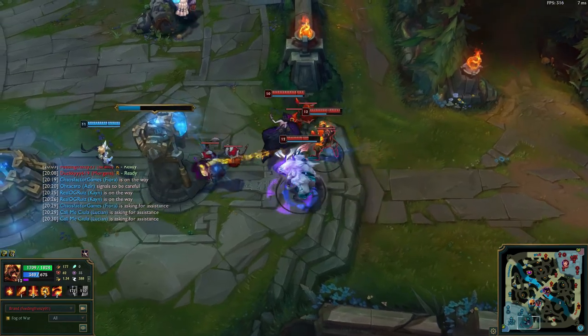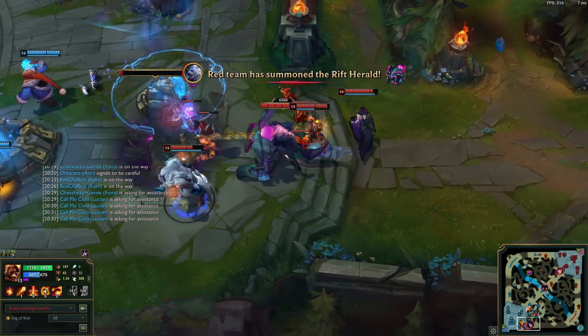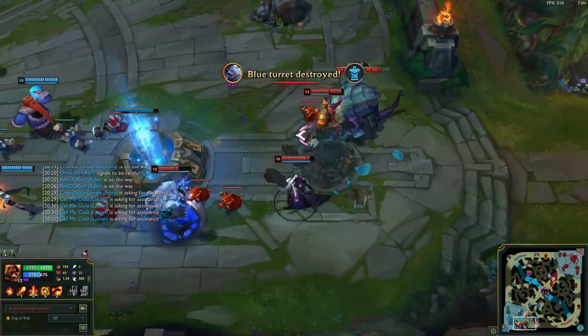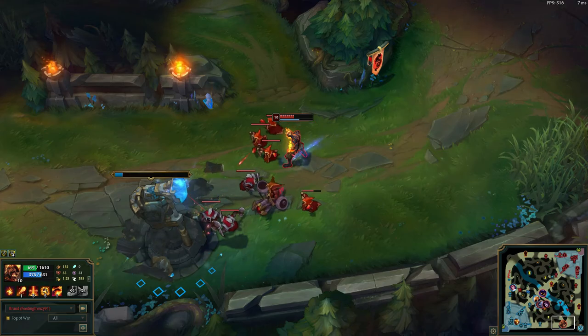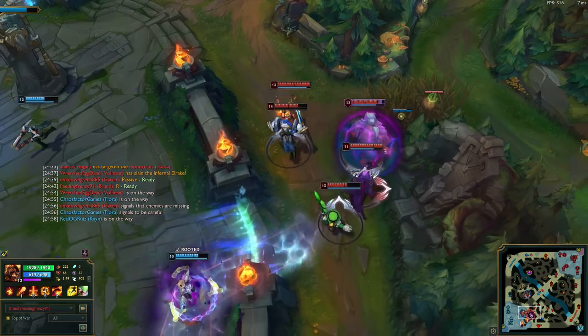If you notice, we are going with Resolve as our second set of runes, with Demolish and Bone Plating. You need this version of Brand to be a little bit more tanky. Those work pretty well because Demolish helps with taking down towers, and Bone Plating makes him less squishy — and you kind of need that.